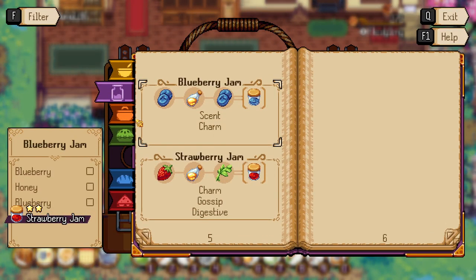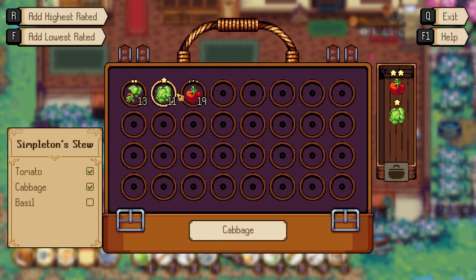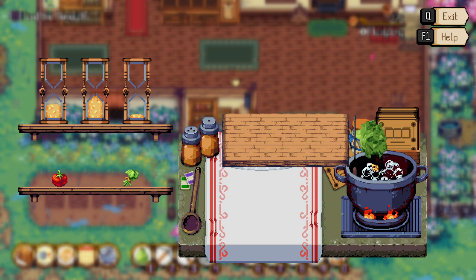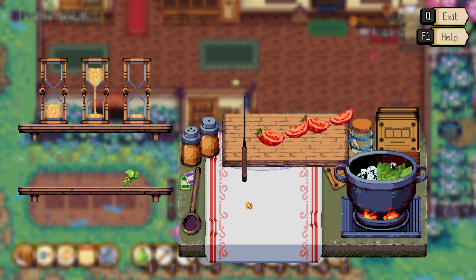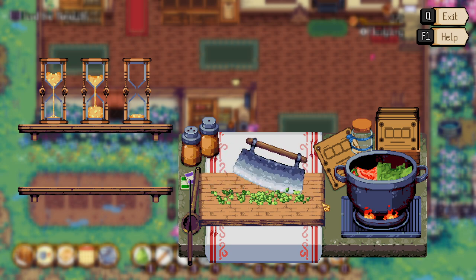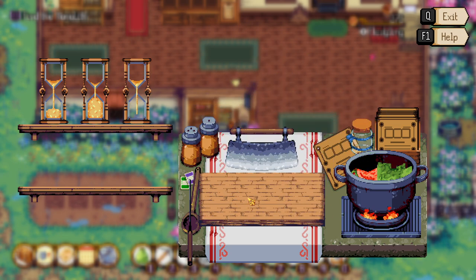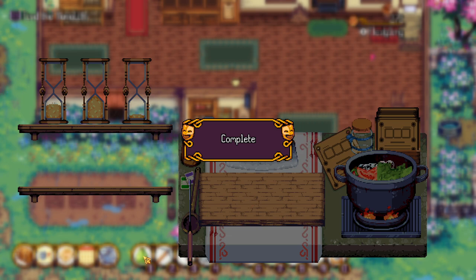Maybe I'll do one more — a simpleton stew. Some tomato, cabbage, and basil. This would actually be a pretty good soup. Can't really eat tomatoes, but I was so close to getting it in one go. I forgot to look at the times they take. So that should probably go in... oh that wasn't quite right. And then this we're gonna wait quite a bit. I cooked — overcooked the cabbage just a touch, but I nailed the herb and the tomato timing wise.